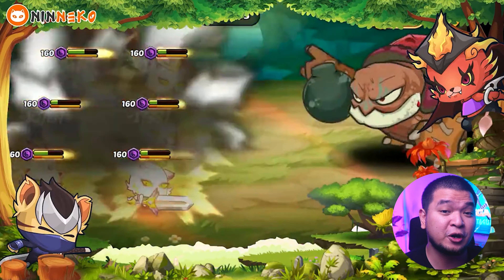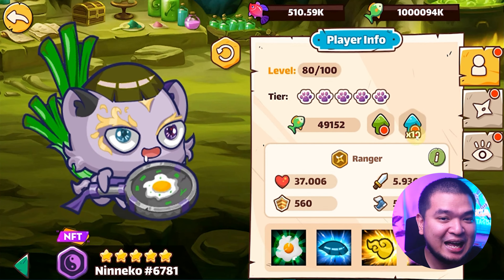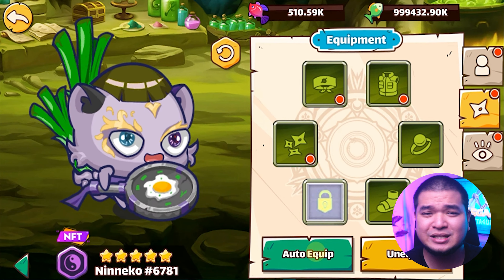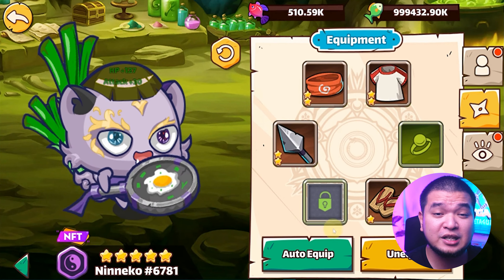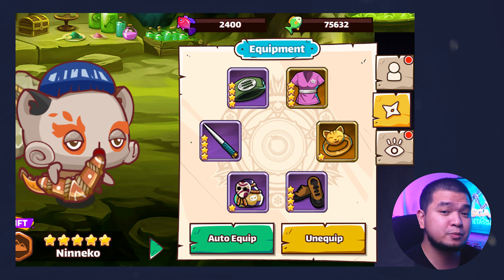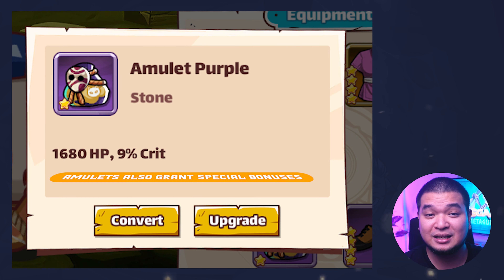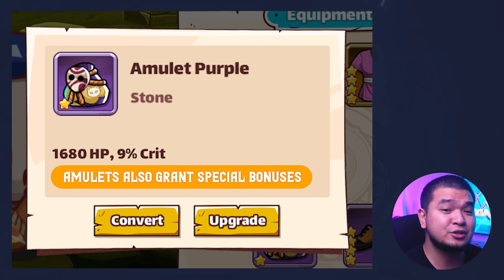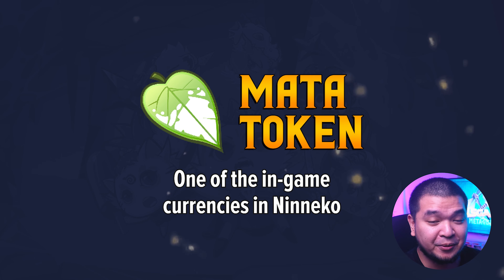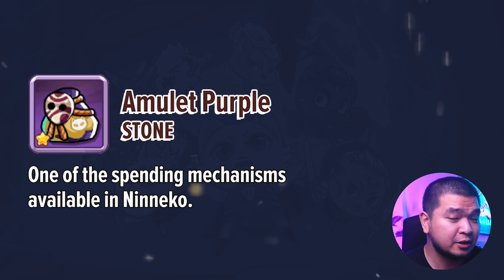Another way of improving your Niniko's power level is through equipment. Equipment boosts stats like Health and Attack and also has special set bonuses when a specific set of equipment is used. Aside from armor and weapon items, there's also a special item called Amulets. Amulets grant special bonuses not limited to just HP and Attack, and can also be upgraded using the game's native token, MATA — one of the in-game currencies in Niniko.